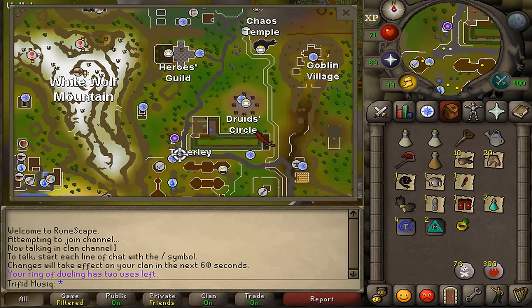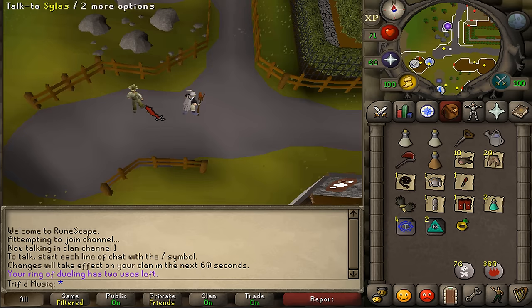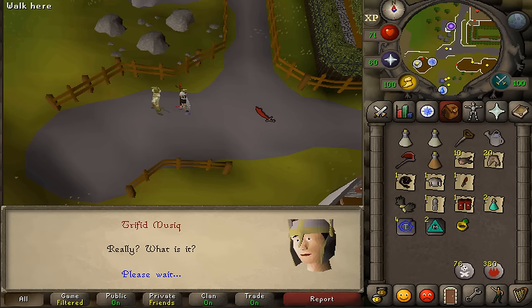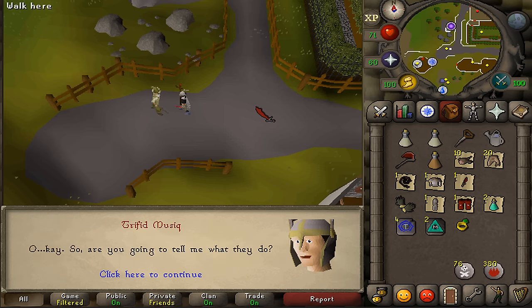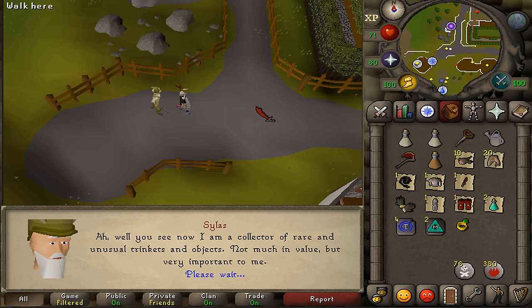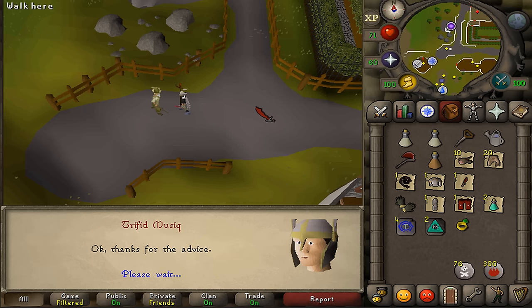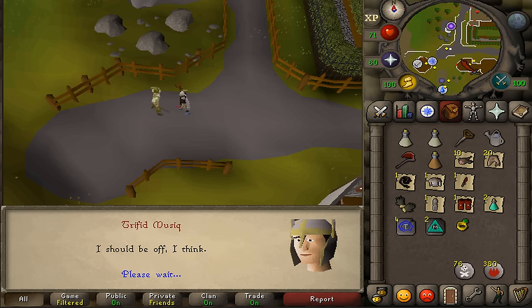To start this quest, go to the center of Taverly, just south of the house portal. Here you'll find the quest sign next to the two-handed sword shop. Talk to Silas, skip through the dialogue, and select the fifth option: 'I should be off now.'